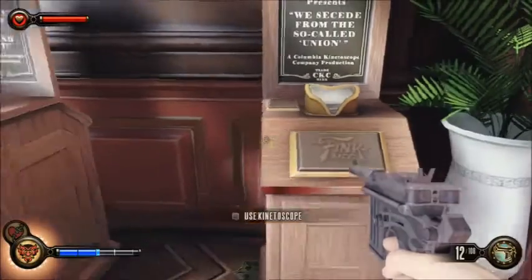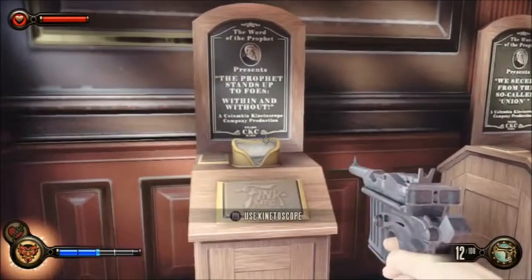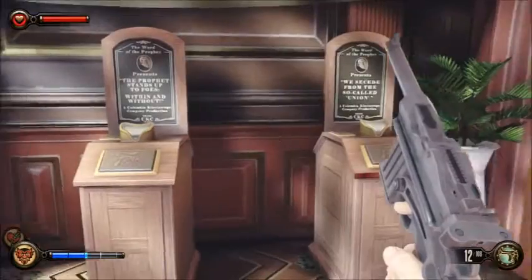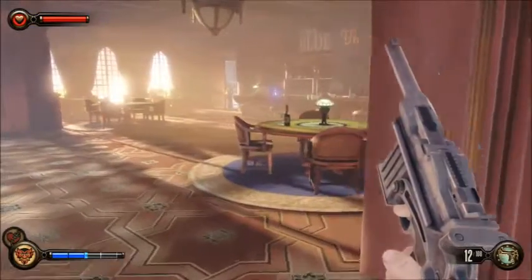A quick history of Columbia: basically built by America, they decided to intervene in the Boxer Rebellion. America didn't like that and said stop. So they seceded. Quick history, and here we are.